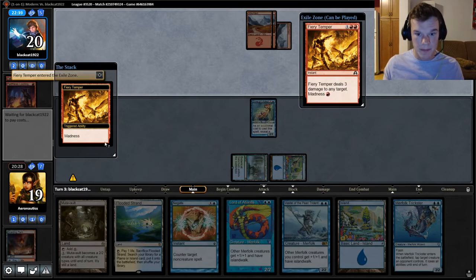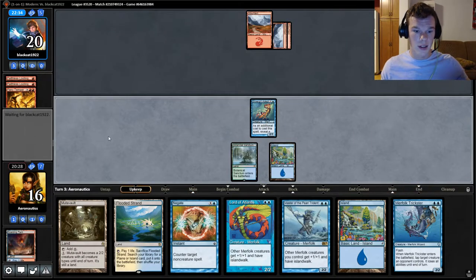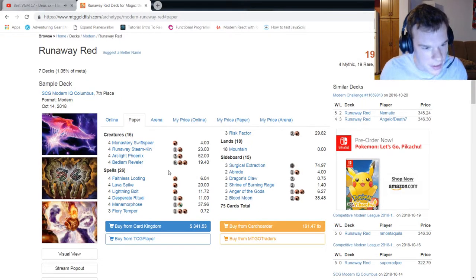Fiery Temper — that's fine. Sure, Fiery Temper me. That's aggressive. I want to play the Silvergill Adept but I also want to keep up this Negate. I'm very scared of this deck because I don't know how far crazy it can go off. And that bolt to my face scares the shit out of me, because I don't know what they're planning.